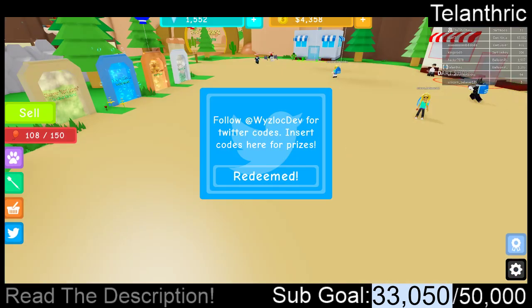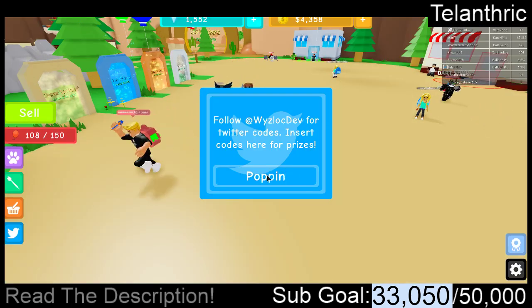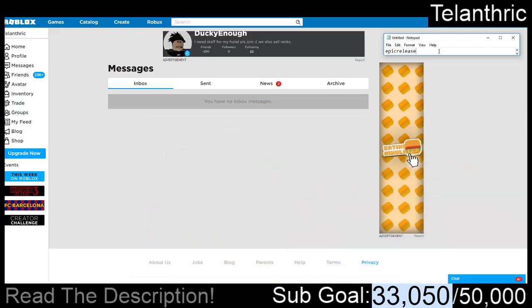The next code is POPPIN — P-O-P-P-I-N. Maybe I spelled that wrong or something. But the last code is EPIC RELEASE, and that gives 100.